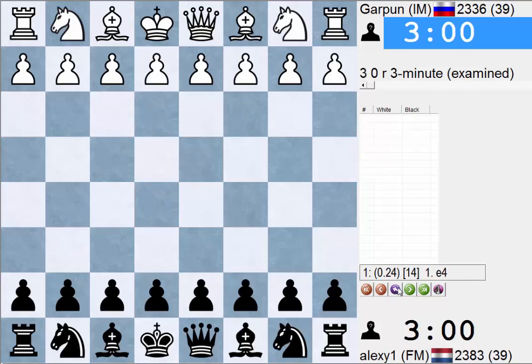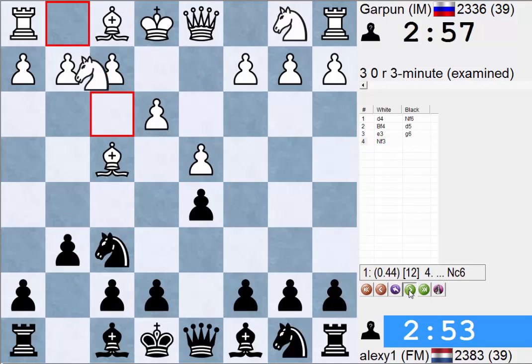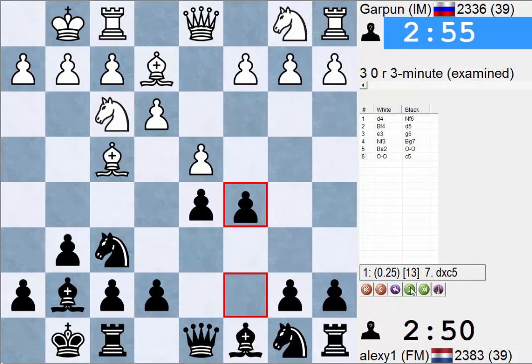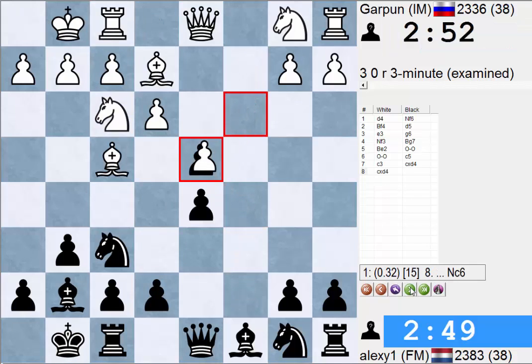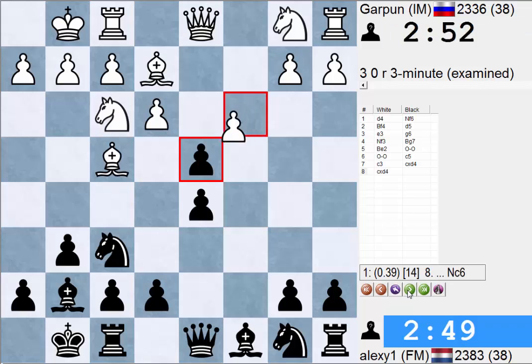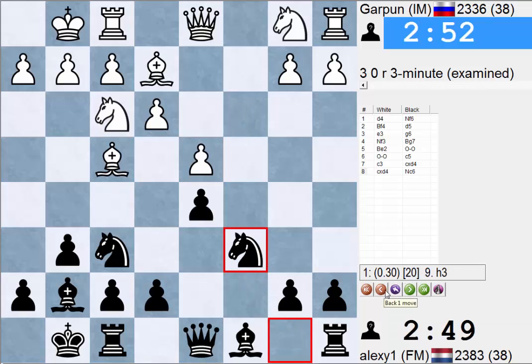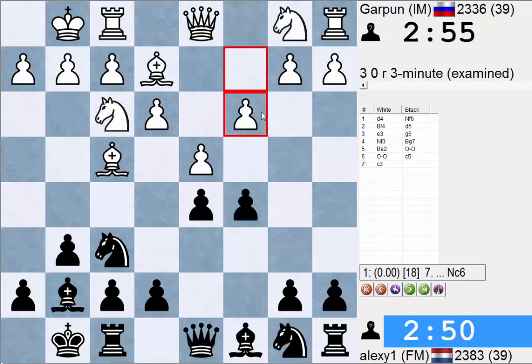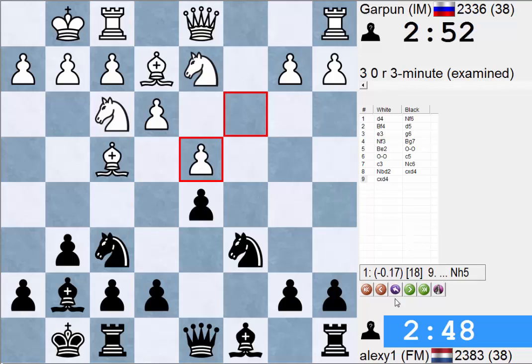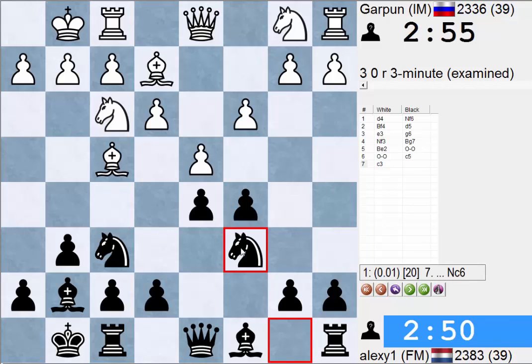I went for d5 and he went e3. I still want to get this e5 going but it's not supported by this pawn, which can become a problem. So c5 is fine I guess. Taking is also fine but I don't have to. The one problem about taking is that if he takes with the c-pawn his knight can go to c3, whereas if I go knight c3 and knight c6 he's probably gonna go knight bd2, and if I take now this is a better version than in the game. So yeah, probably knight c6 is better.